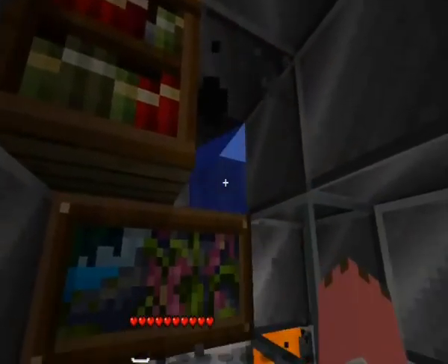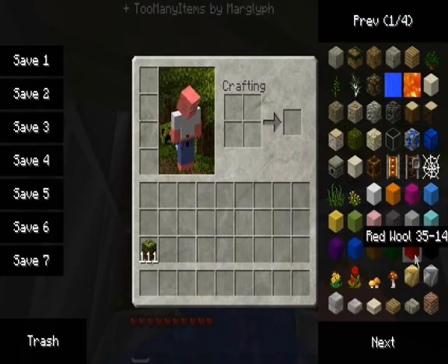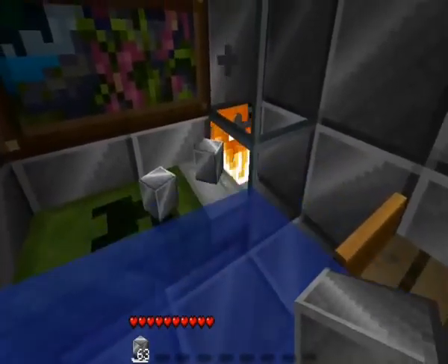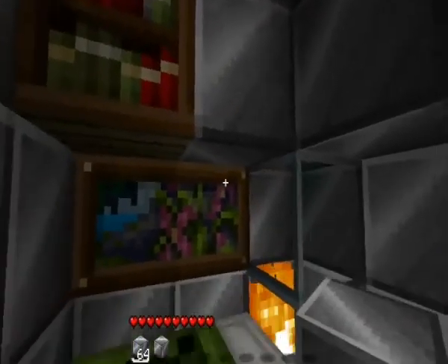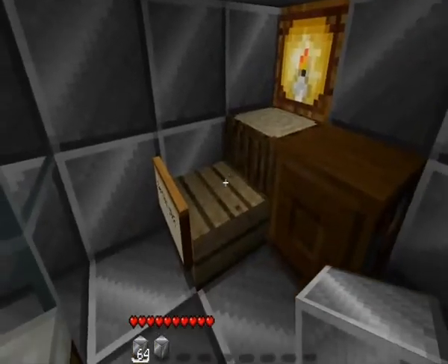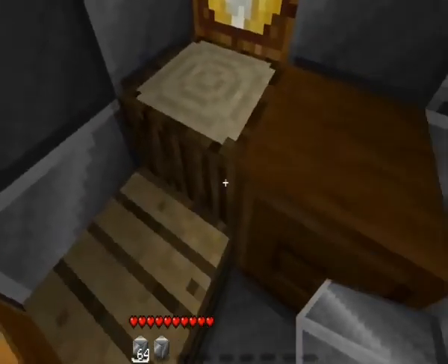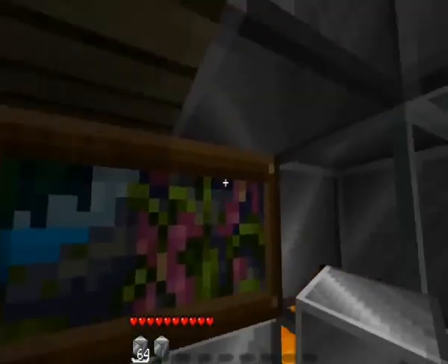I tried to solve this, but the fire seems to spread no matter how you put it. Okay, so now I think it's safe. There are bookcases, this is supposed to look like a chair, and the table, and my chest with my log book, a picture of my love, some cake, and a map so I can find treasure when I'm out sailing.